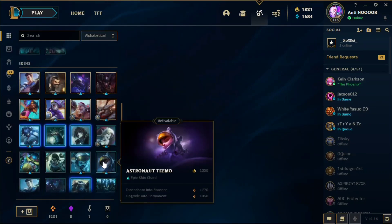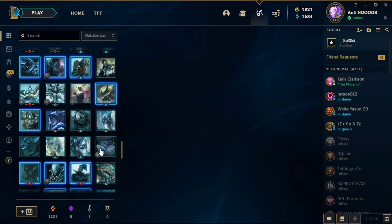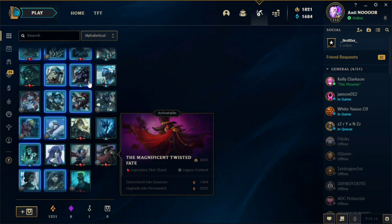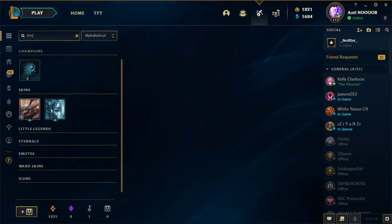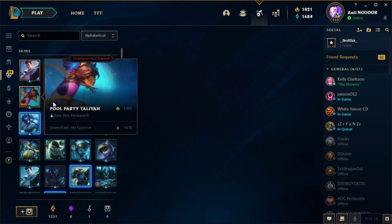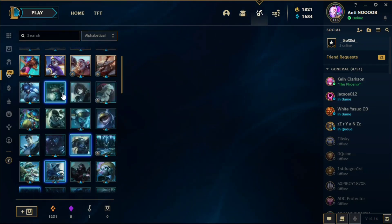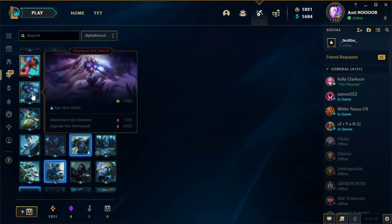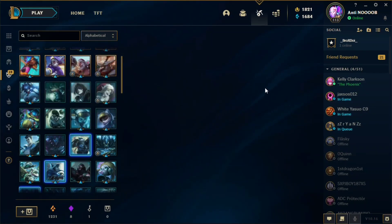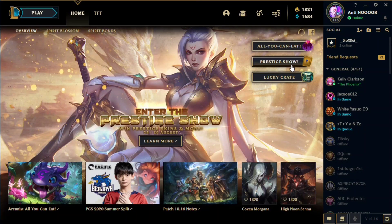We still have to collect orange essence to make these permanent. Let's search for the Spirit Blossom Kindred — oh there it is, but it has no name, that's weird. That must be a lucky bag — we got the latest skin line here!